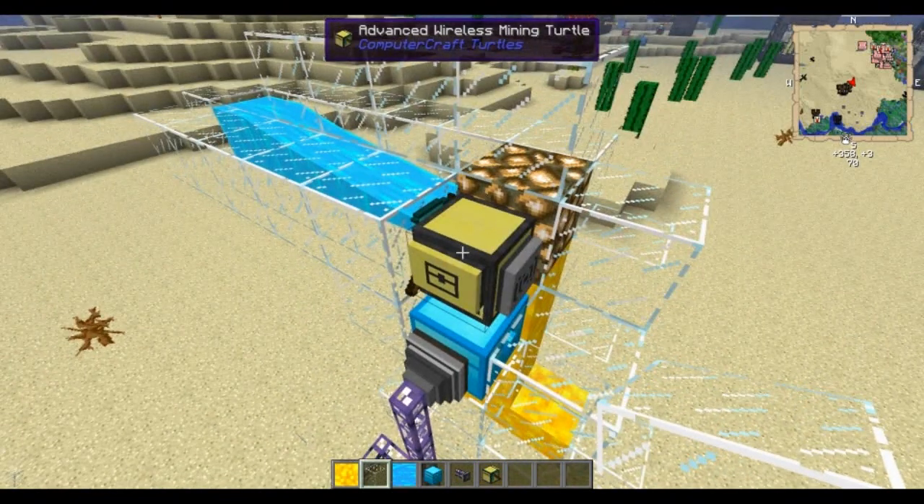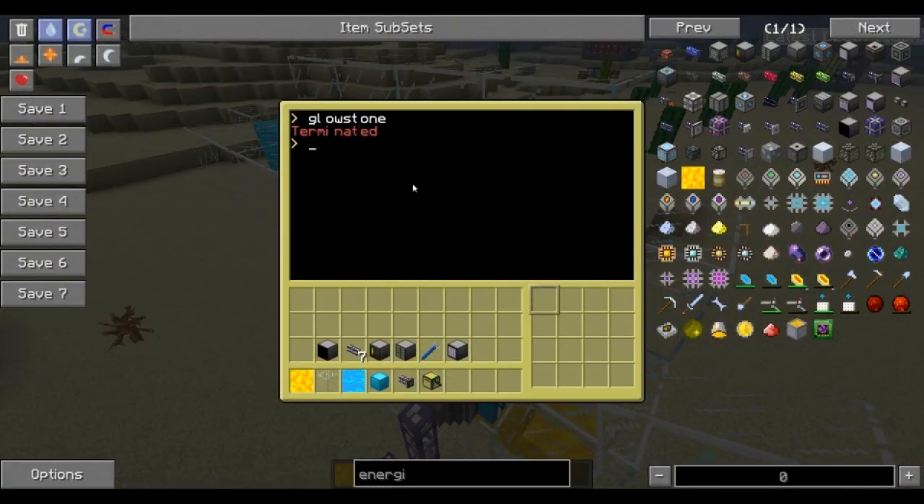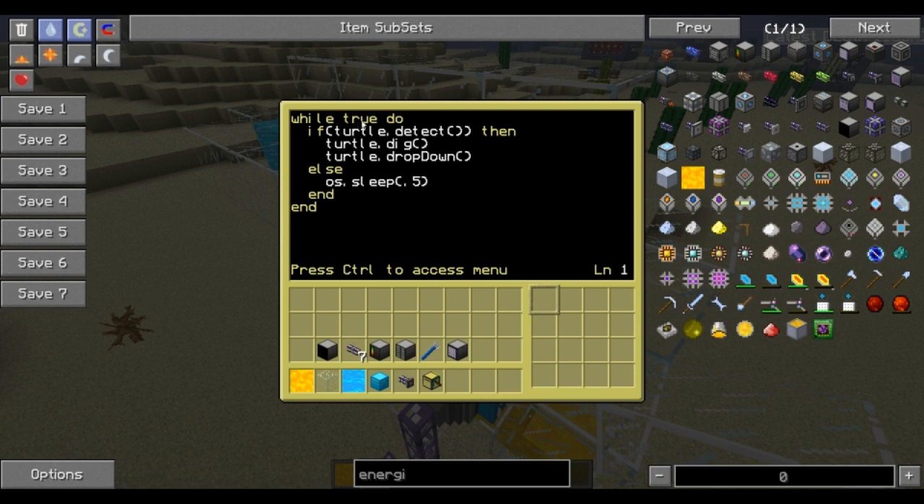So what I'm using is just a mining turtle — any type of mining turtle will work. I just grabbed the advanced one, it doesn't matter. This is the program I'm using: while true do — the turtle will detect if there's something in front of it, then it will dig, and then it'll drop down what it dug; otherwise give it a 0.5 second sleep time and then end. This will just continually loop over and over.